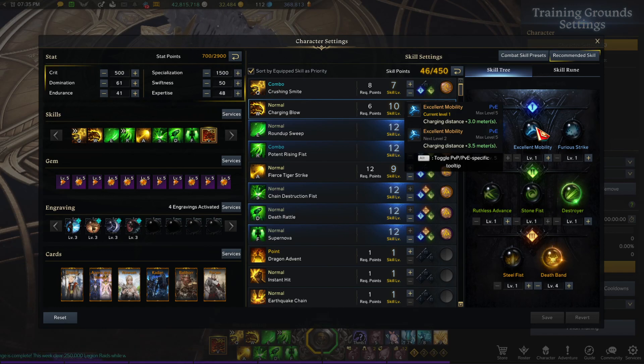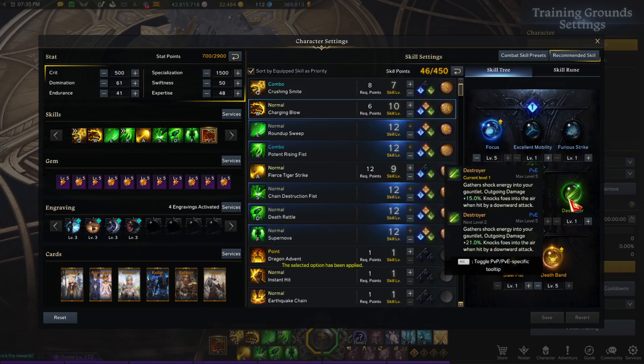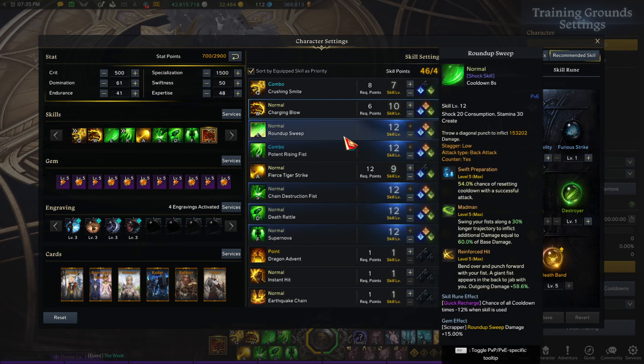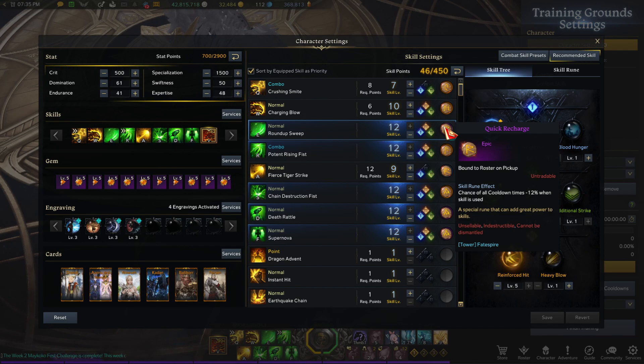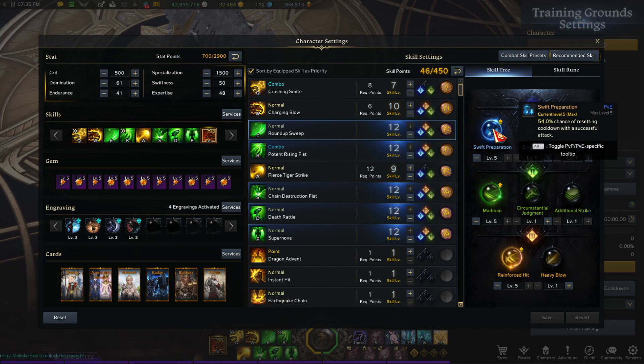Charging Blow is great for mobility as well. Destroyer and Death Brand — just max those out, at least Death Brand. Roundhouse Sweep you're going to have with Quick Recharge at the highest level you have possible, because we're going to get a higher one from epic and then legendary soon.